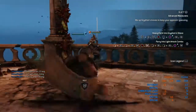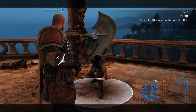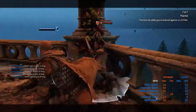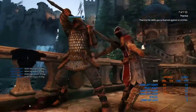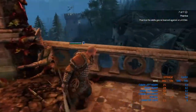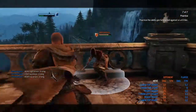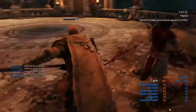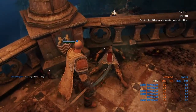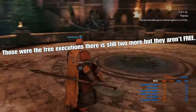Let's do the executions — these are his two default executions you can get for free. This is my personal favorite: you stomp him right in the back. That execution has ledging potential — if you're close to an edge you can send him flying. The next execution: off with his head — or her. That one is a pretty quick execution, so if you don't want to get interrupted, do that one and you'll get your health back quickly.